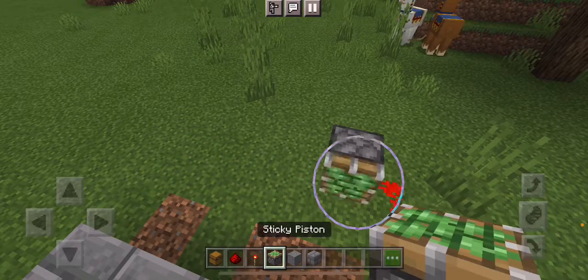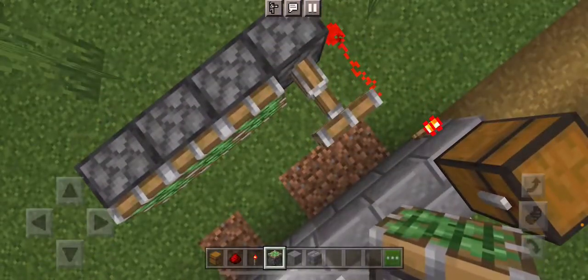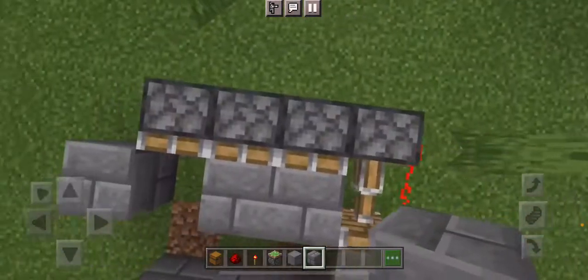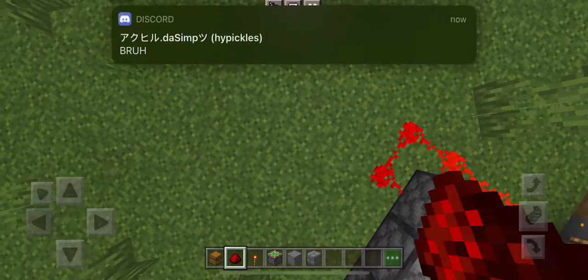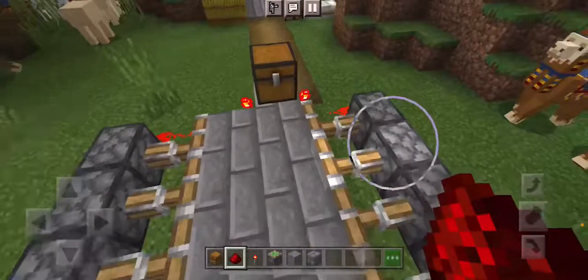So you need to move the sticky pistons here, like so, and then place the stone bricks on the sticky piston like this, and then move this, like this, so it looks like a normal stone pathway.